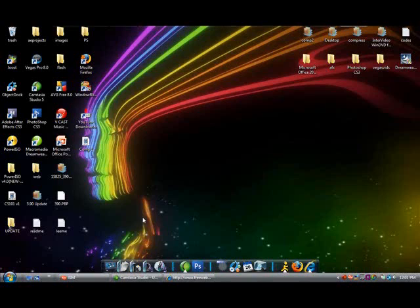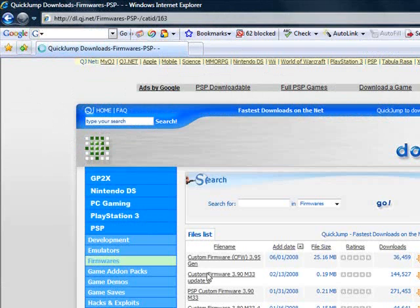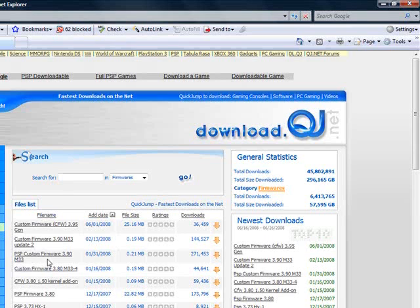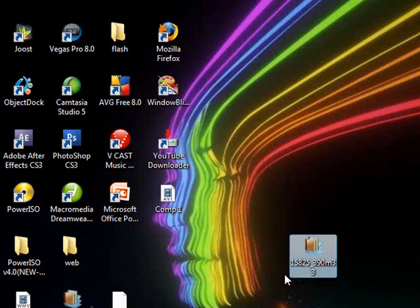First, what you need to get started: you need to download the 3.90 M33 firmware from dl.qj.net. The link will be provided in the description, so check there. You want to download this one right here. After you download that, you get this file right here, which is 15825_3.90 M33.